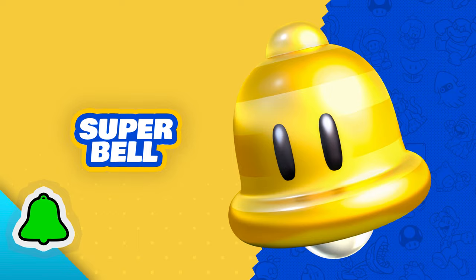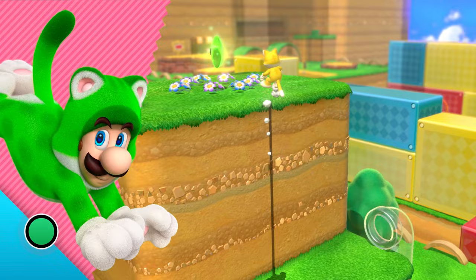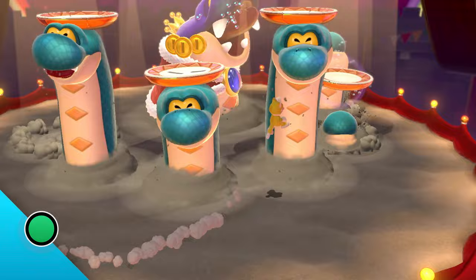Super Bell — meow. This power-up helps you gain cat-like abilities like scratching, climbing, and pouncing. The Super Bell will positively help you defeat your enemies. What's wrong, Histocrat? Cat got your tongue?